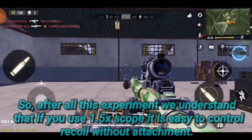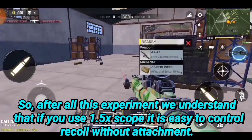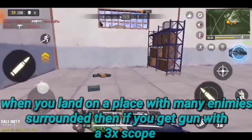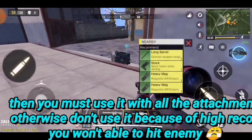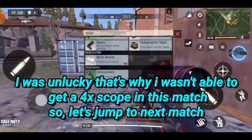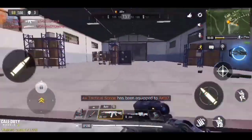After all this experiment we understand that if you use a 1.5x scope it is easy to control recoil without attachments. When you land in a place with many enemies surrounded, if you use the 3x scope you must use it with all the attachments, otherwise don't use it because of higher recoil — you won't be able to hit. I was unlucky and wasn't able to get a 4x scope in this match.